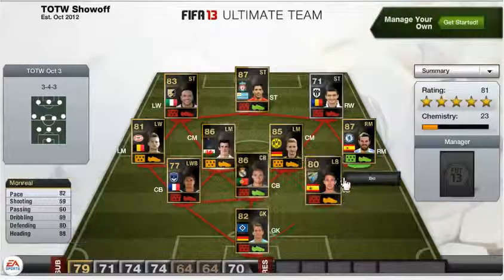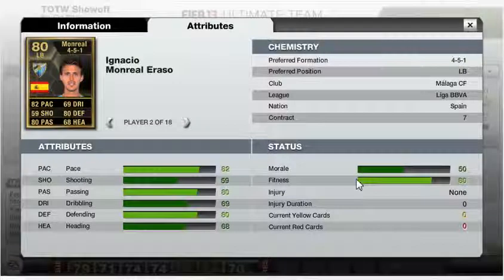The third centre-back is actually a left-back in real life and is Monreal. He plays for Malaga in the Liga BBVA and is from Spain. His standout stats are 82 pace, 80 passing and 80 defending.